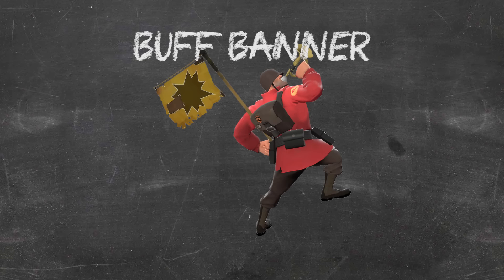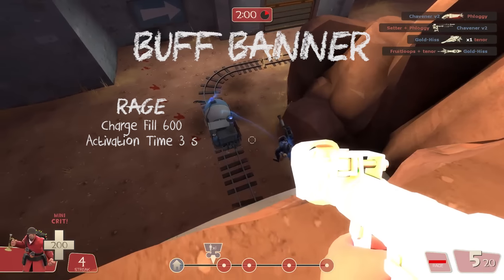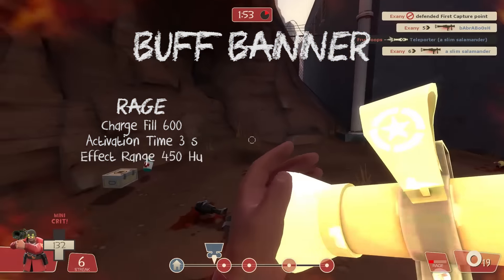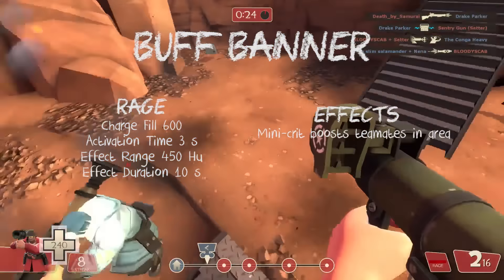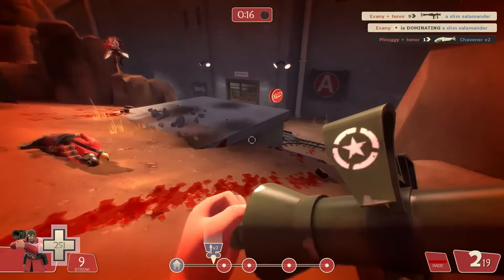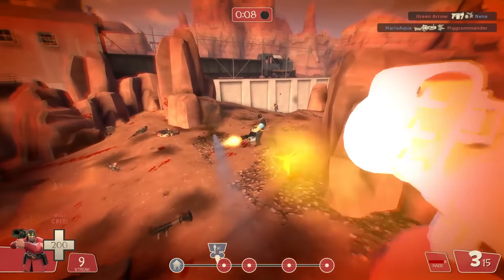The Buff Banner is a tattered battle flag with a brass bugle. Equipping it adds a rage meter that fills by dealing 600 damage in one life. When full, you deploy it by blowing the bugle — taking 3 seconds — and you can hold down primary fire to delay deployment for the right moment. Once deployed, all teammates within 450 hammer units gain 100% mini-crits for 10 seconds as long as they stay within the radius. The boost affects all of a player's damage sources — even an Engineer's Sentry will fire mini-crits regardless of map position, as long as the Engineer is near you.